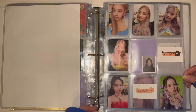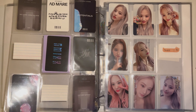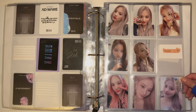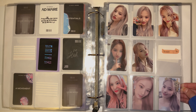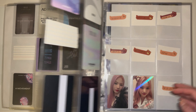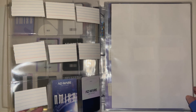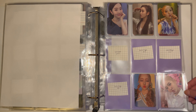Next is my NMiXX collection — I collect my top two, Jinni and Kyujin. I'm just missing Jinni's ID card and Kyujin's blind package set. Then I have the pops I have — I was gonna collect Jinni's full pop set but once I get the rest from group orders, I'm probably going to get rid of a lot of them. Some are too similar and nothing special to me, but her pink hair ones I want to keep.